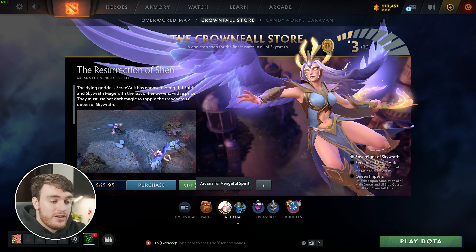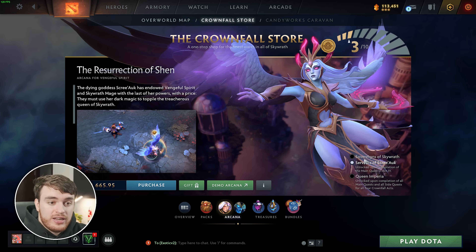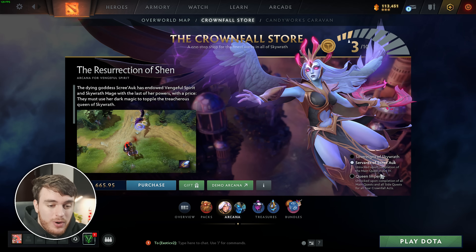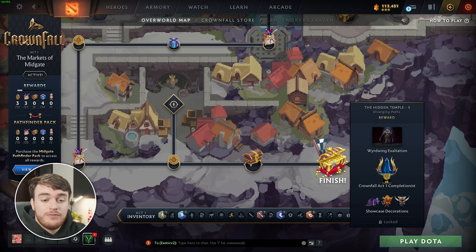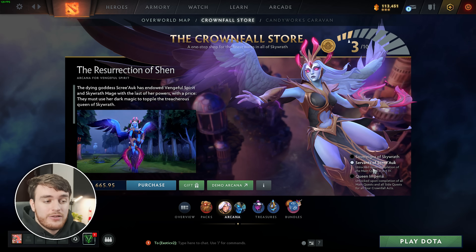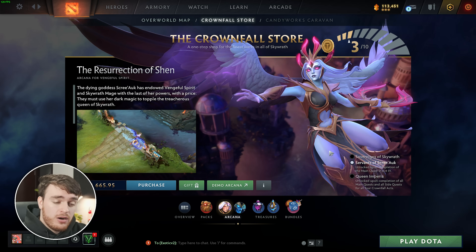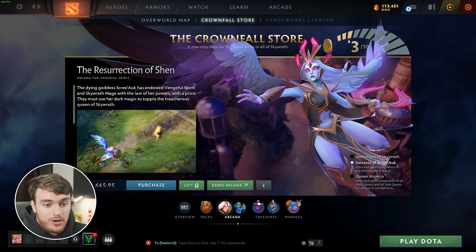Let's quickly have a look at the different Arcanas. We have the normal Vengeful Spirit Arcana here, then we have the second version here, and the third version. These two are unlocked throughout the whole event — for example, this second version here we'll get when we complete the main quest in Act 4. So the main quest in Act 1, for example, is all the way in the far bottom right, this little finish point over here. When we get to that point in Act 4, we'll get this skin unlocked for us, assuming we've bought this Arcana over here. In the future, probably, you should be able to progress throughout the whole thing, and assuming you reach all your goals, purchase it afterwards, and you should get access to it.